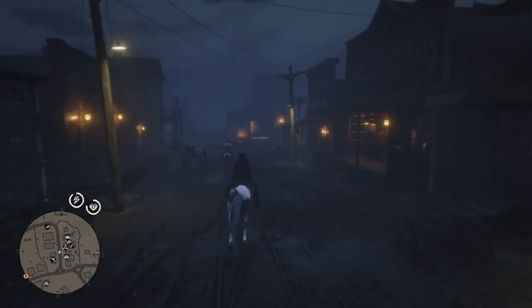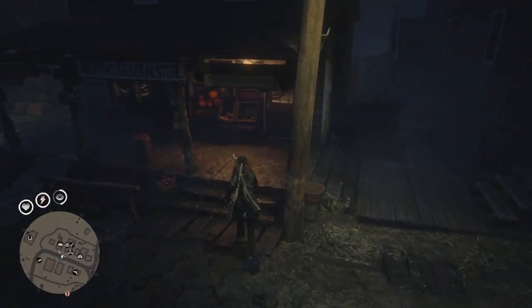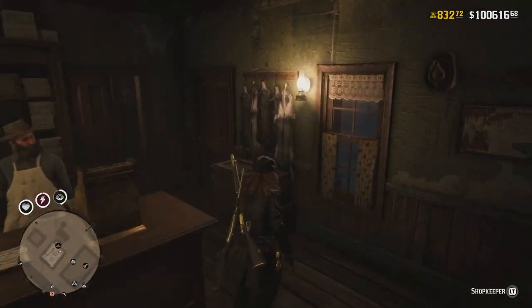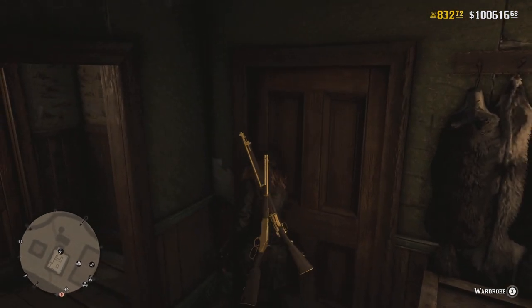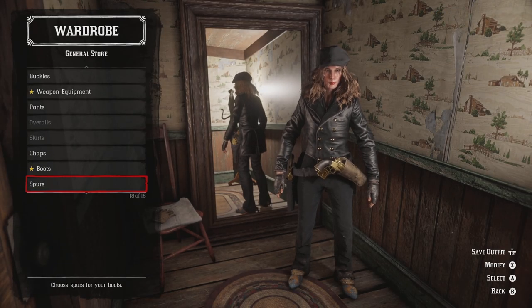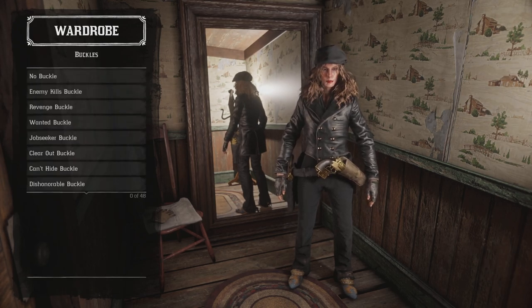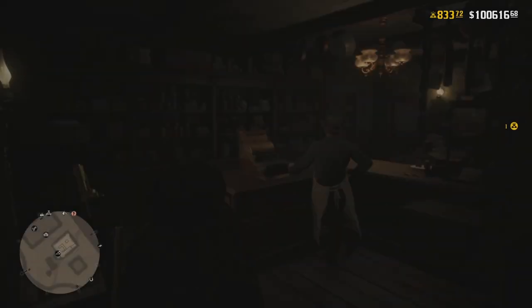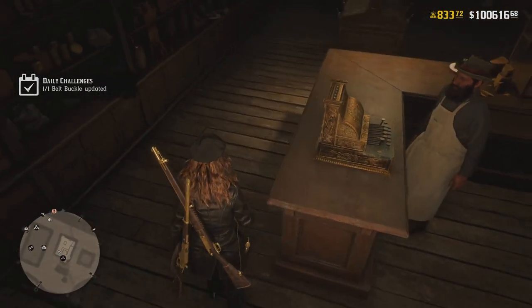Now that we've made it into Valentine, I'm going to go ahead and change my belt buckle real quick. Belts, buckles right there — and we're just going to go with this one. Sure, this one looks great. 'Wanted.' And that should be — there we go. Gold bar, done, complete. One daily objective — donezo.